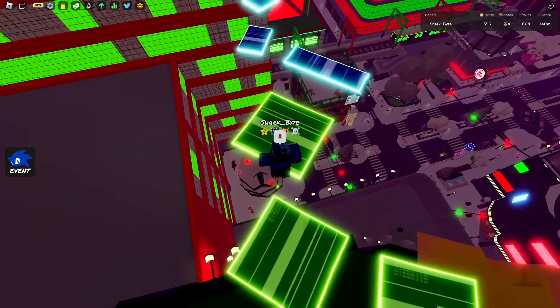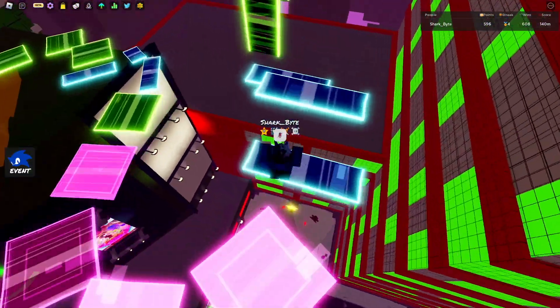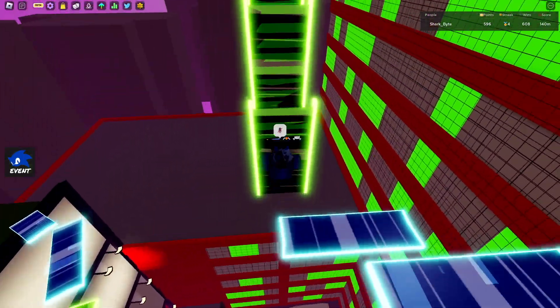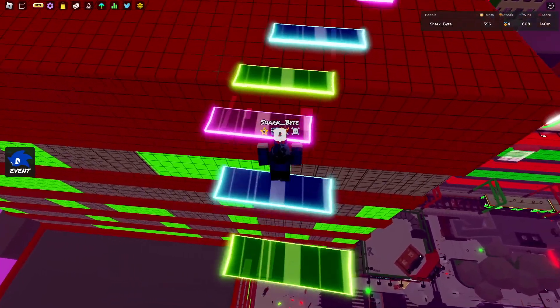It's really weird — there's an obstacle course in a rhythm game, but it's fine, just keep going. Do the ladder trick thing: hold W down, and then you're good.